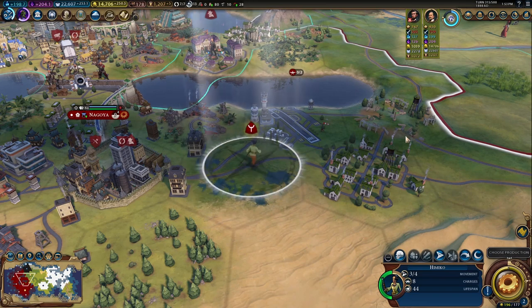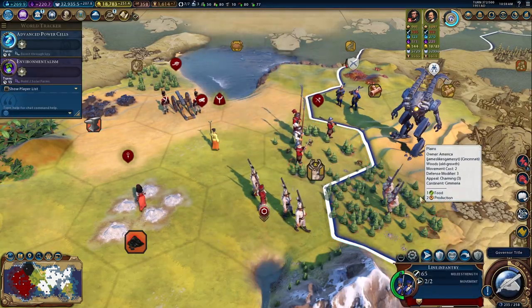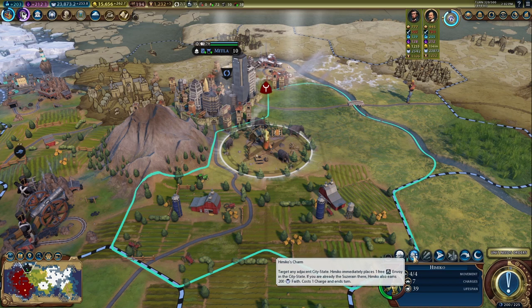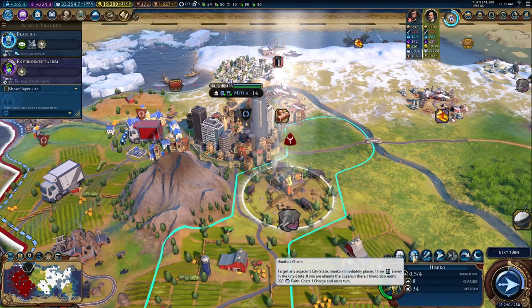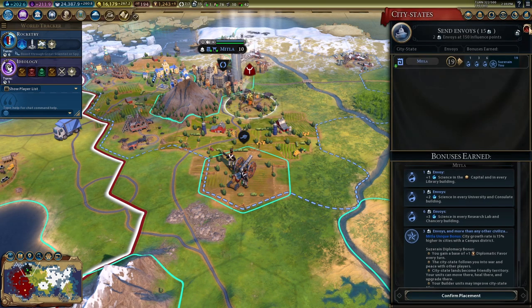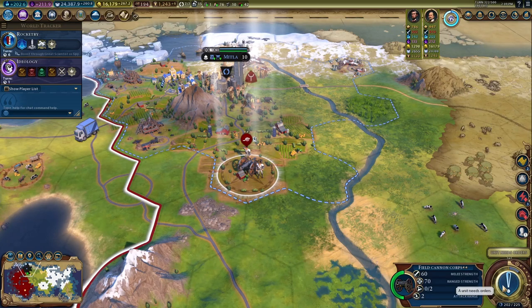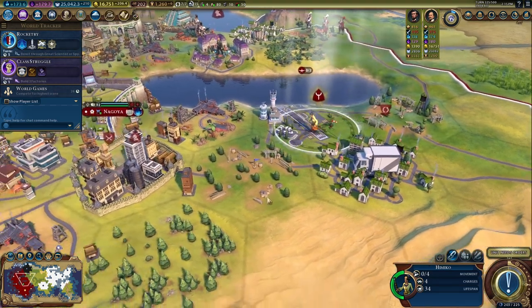Himiko is a legendary queen thought by some to have shamanistic abilities. She's unique in that she's the only civilian unit of all the heroes. First, she has a passive ability, Inspiring, which grants plus five combat strength to all units within two tiles of her. She's also swift and will be able to ignore all terrain movement penalties. With eight charges, you can use two different moves. Himiko's Charm allows her to place one free envoy into an adjacent city-state. If you're already the suzerain of that city-state, you'll also generate faith as a bonus. Meanwhile, Himiko's Rule can only be used on a city-state that you are the suzerain of — it allows you to levy the troops of the city-state at no cost. Despite not being able to attack, she's actually quite useful as she's highly mobile and can get you some pretty nice boosts from city-states early.